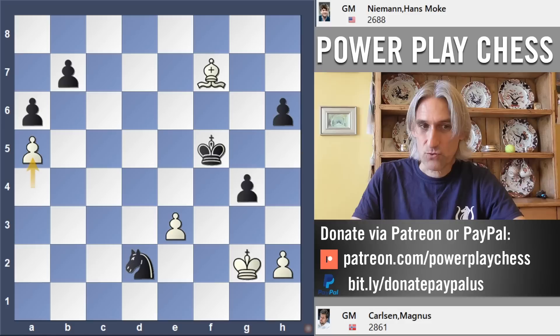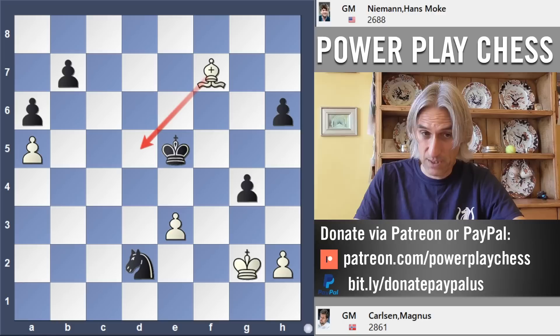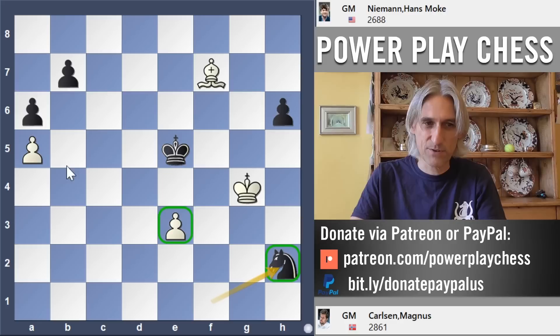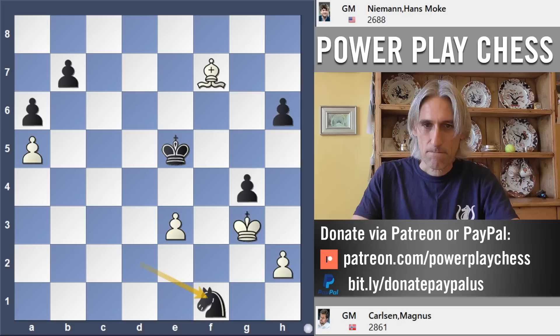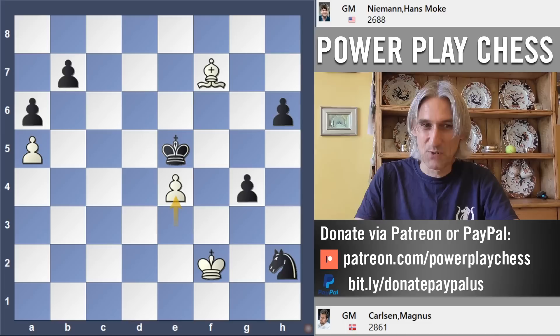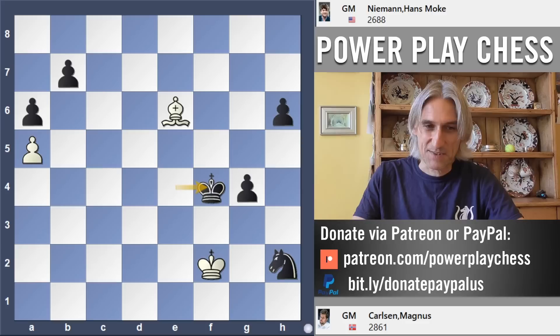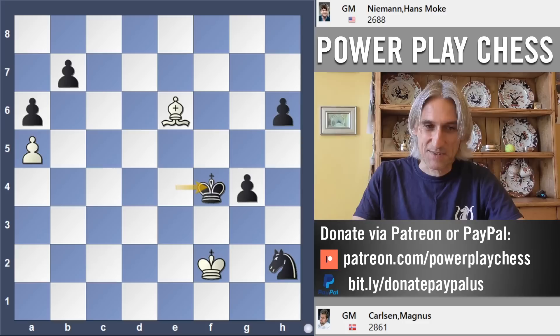Carlsen tried a5 to fix those pawns on light squares, but this was pretty simple technique. The king prevents the bishop coming to d5. D5, knight check; if king takes g4 then knight takes, and the knight will just canter back to mop up those pawns. King f2, knight takes h2. This is really desperate stuff from Carlsen — he's trying to bring this bishop into the game, wanting to bring it back to d5, but whatever he does here it's losing. Niemann has calculated this exactly.